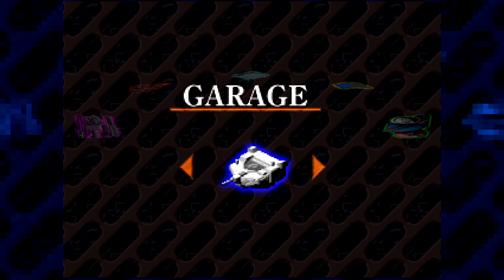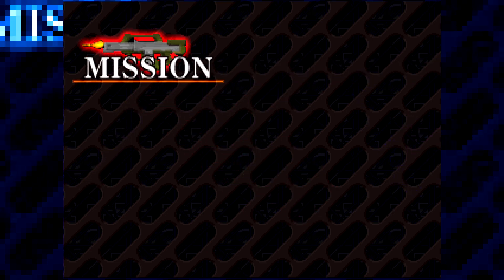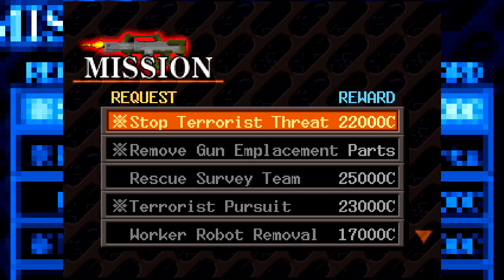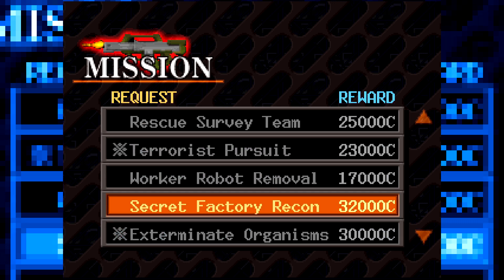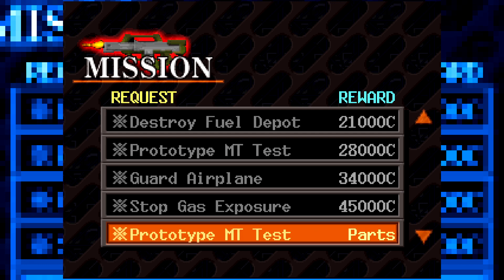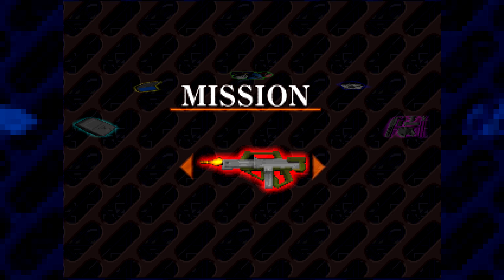Greetings, ladies and gentlemen, and welcome back with more Armored Core in the bonus episode. The only reason we're doing a bonus episode is, as I probably mentioned at the end of the playthrough, there are still missions that I have not actually done. There's a list of all the different missions in the game, among which are ones we've already done, but there are a couple marked like Rescue Server Team, Worker Robot Removal, Secret Factory Recon, and such that don't have an X mark next to them — levels I didn't do. We are going to do that.